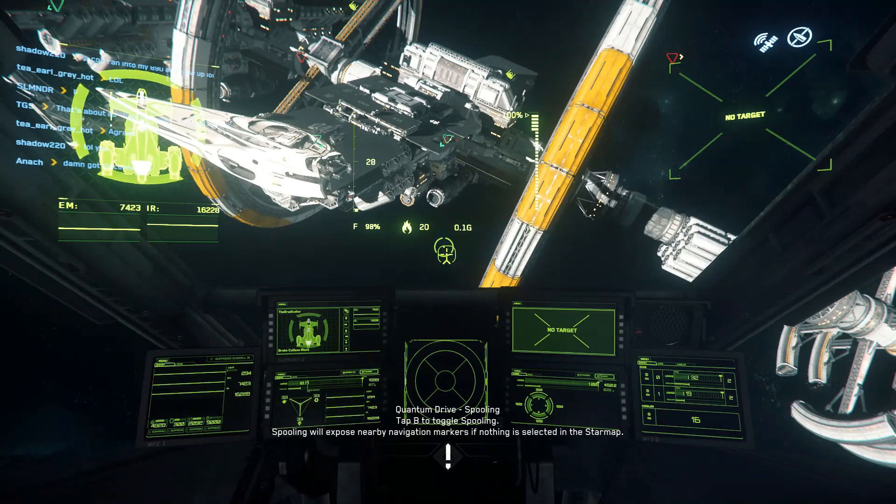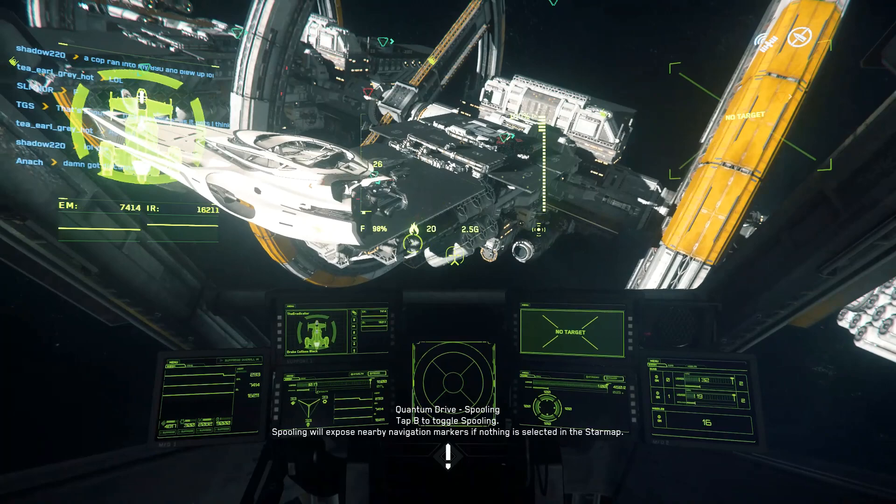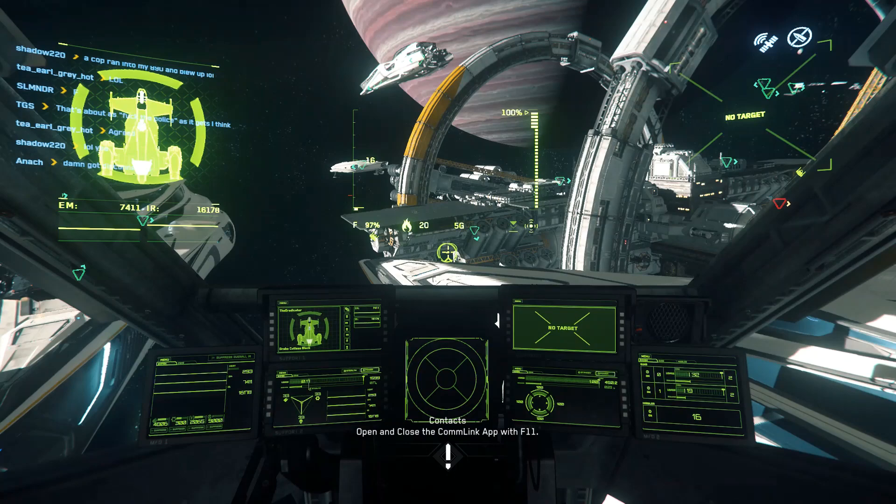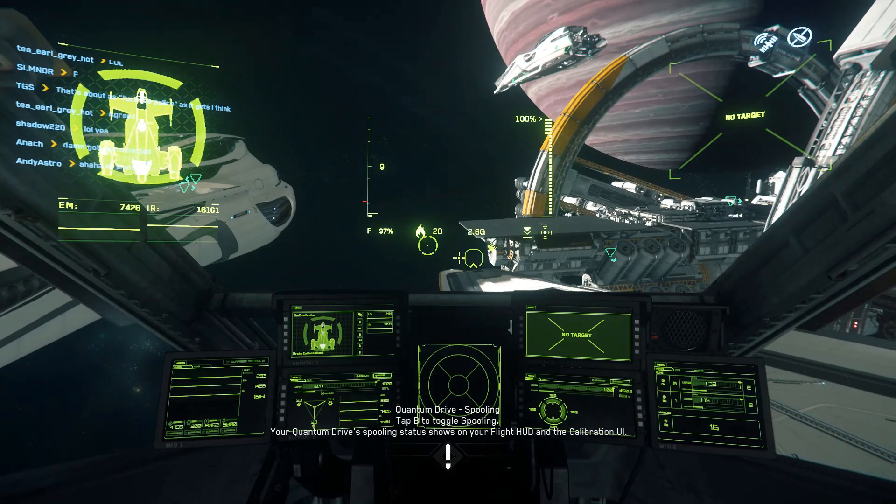Let's talk about the Origin 890 Jump, which is now at 210 tasks — that's an extra 11 tasks. We're still at 252 total, but I believe a lot of these are QA testing and reports from Evocati and PTU testing, so expect that to be finished very quickly.